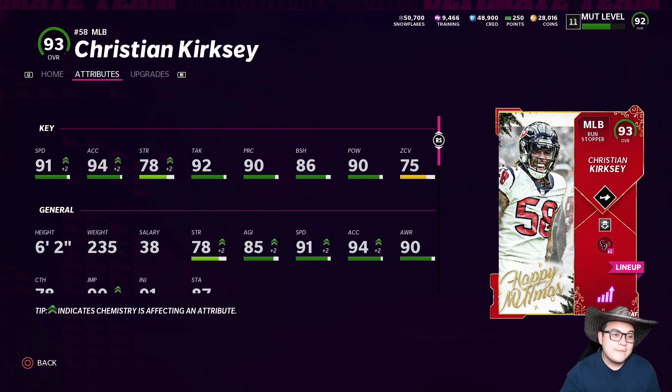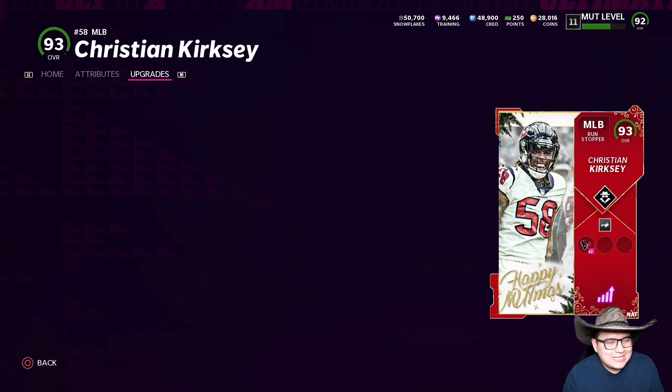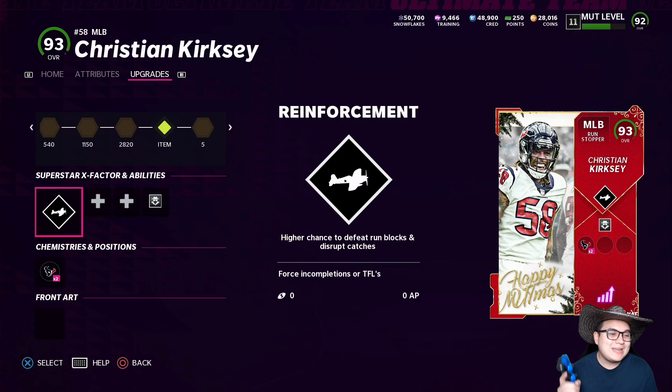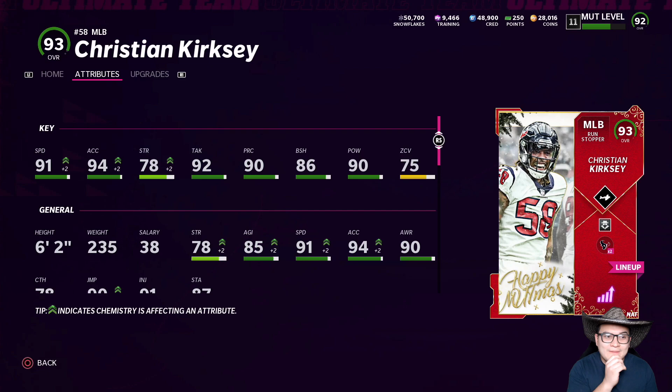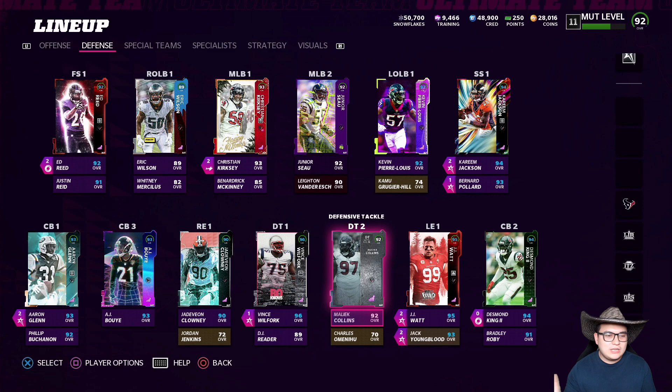We got his power-up, we got his 92 overall, put them together - 91 speed, 94 acceleration, 78 strength, 92 tackle, 90 play rec, 86 block shed, 90 hit power, and 75 zone from the six-foot-two, 235-pound star on the Texans defense. In real life at least, we're gonna see how he does. We hooked him up with the Reinforcement x-factor - a higher chance to defeat run blocks and disrupt catches - and we also put Lurker on him. I've never used Lurker on a linebacker, so hopefully he balls out.